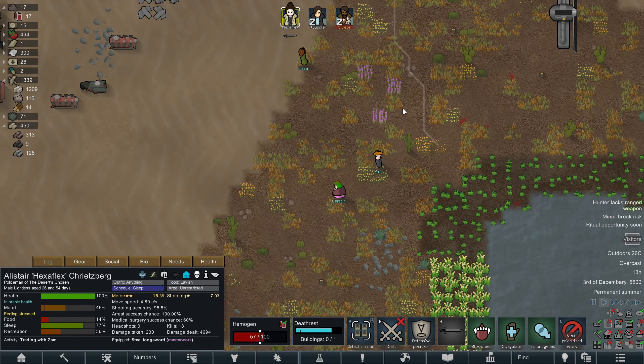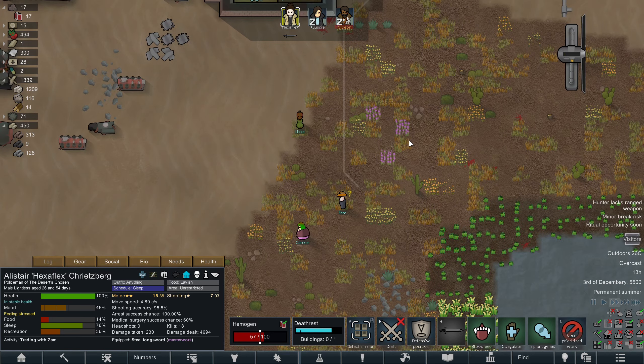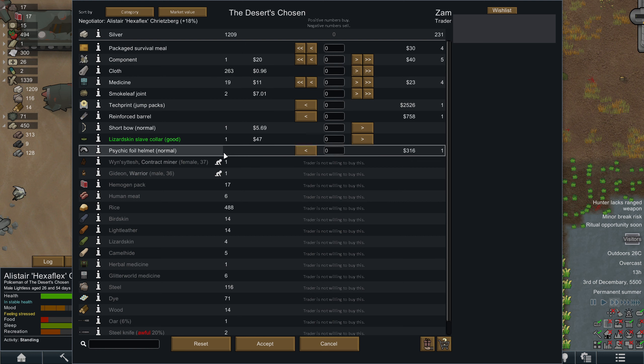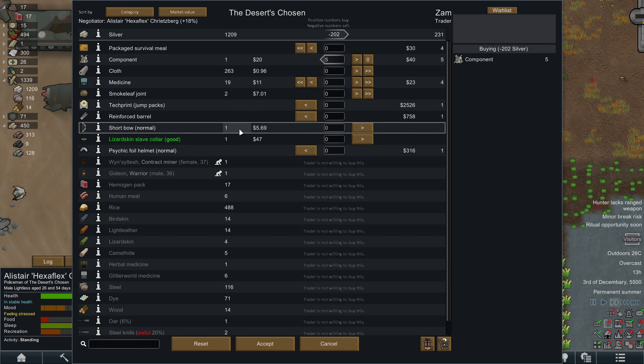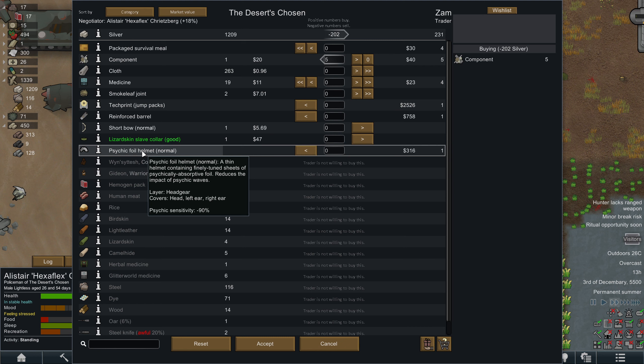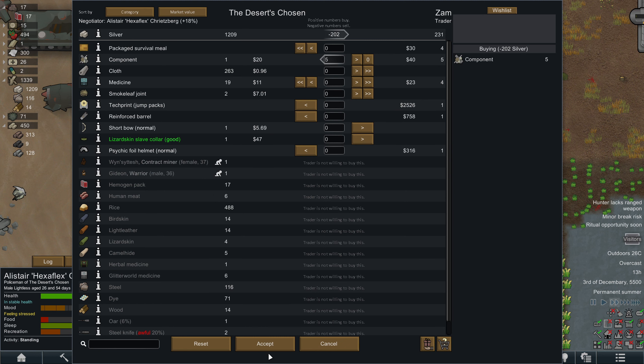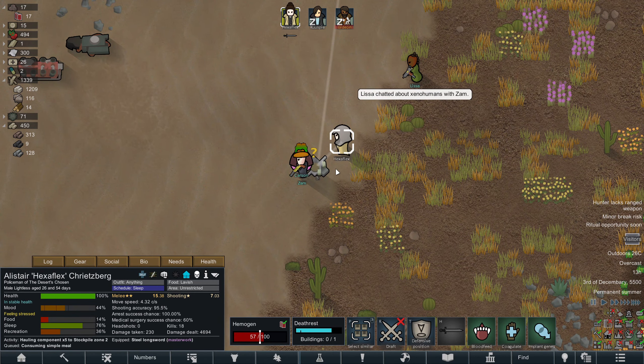I'm not suspecting they're going to have much, but you never know. They don't have much. I will take their five components though. They have a psychic foil helmet — interesting. I'll just grab the components for now though.